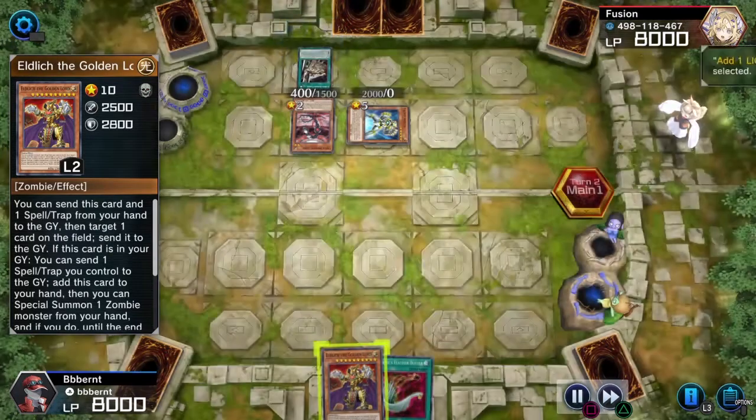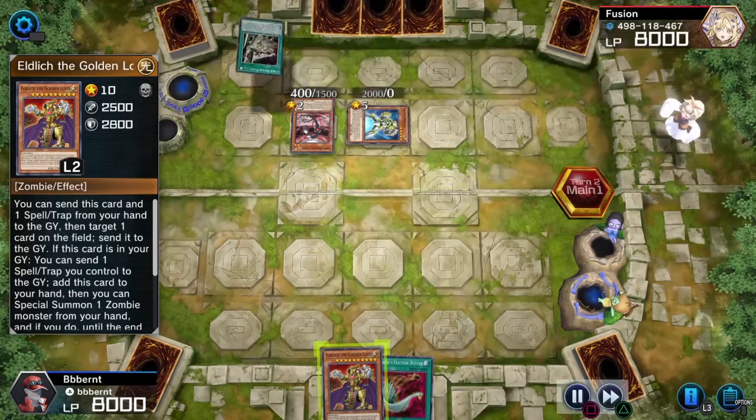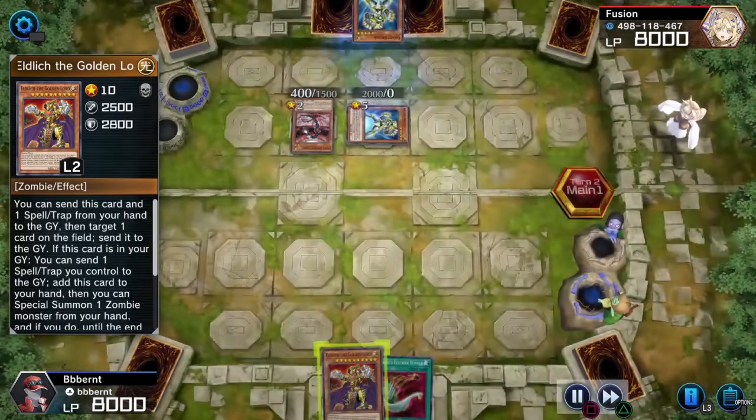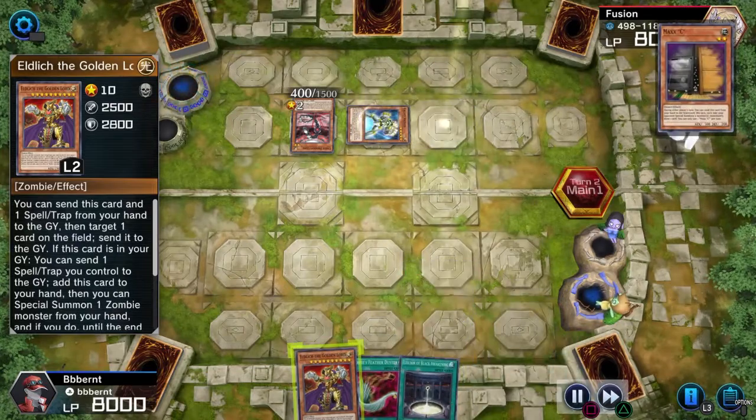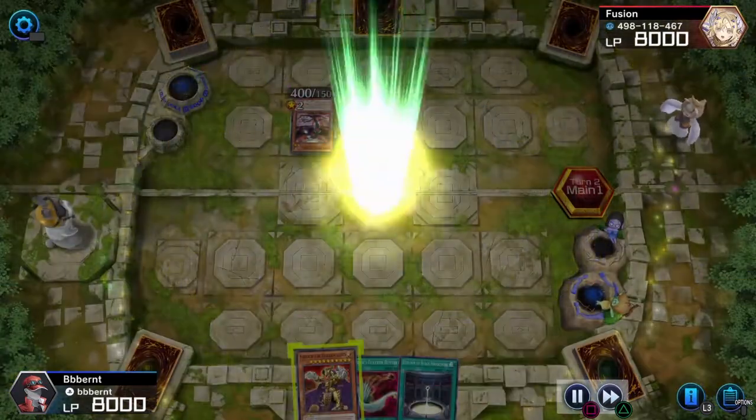A normal summon — add 1 light machine monster from deck to hand. Am I missing something? There goes another Galaxy Soldier, and I can't even Ash Blossom this one.